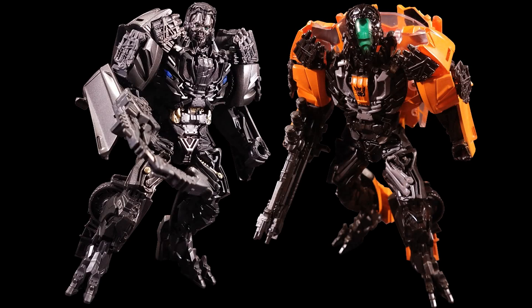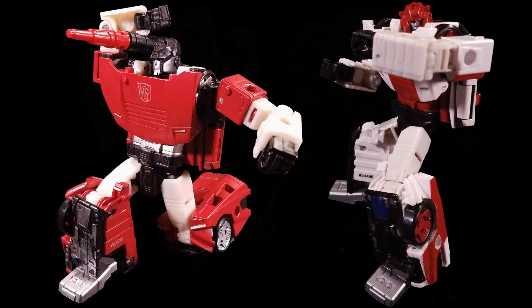If there's one thing the Unicron Trilogy is known for, it's the repaints. Unlike in modern-day lines like Siege and Studio Series, where redecos and retools are commonly spotted by Wave 3 at the latest, the three chapters of the Unicron Trilogy would show a little restraint until about two-thirds of the way through their runs, at which point they'd undergo what's called a subline imprint, where Hasbro would just go balls to the wall with repaint after repaint.